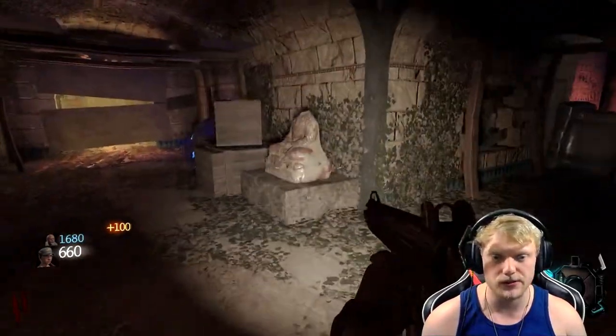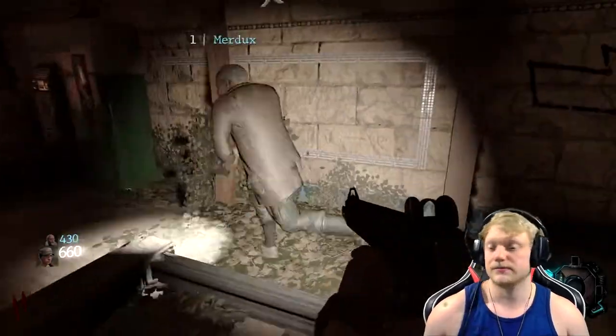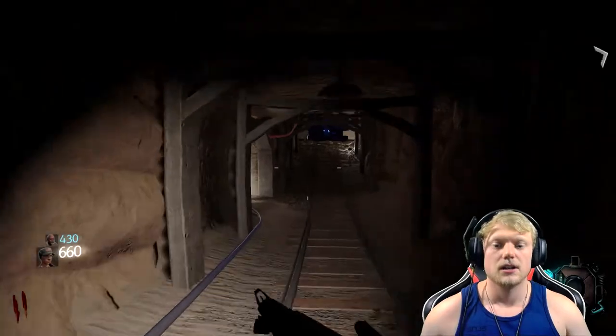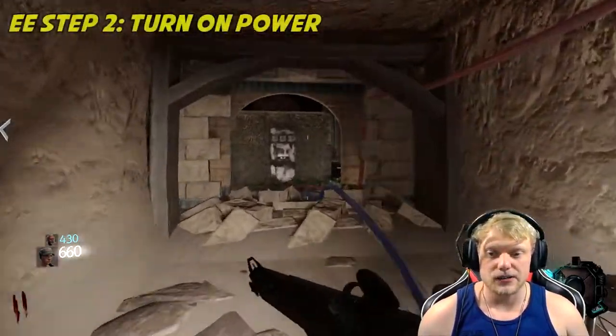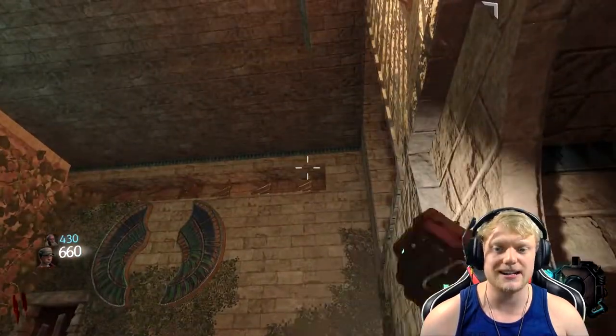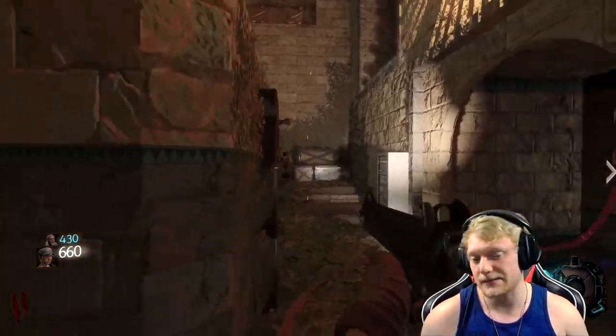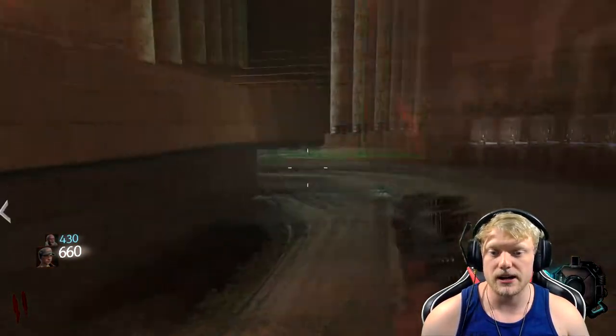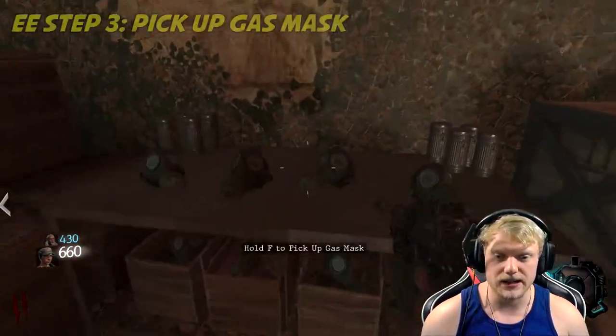We've got one more door to go through. We're going to go into the power room and turn on power right here. Lights are going to go on — it helps a lot, but you do have a flashlight. We're going to come over here and pick up the gas mask.